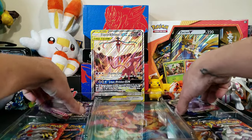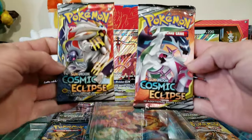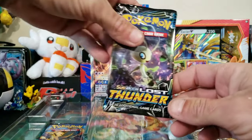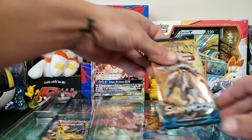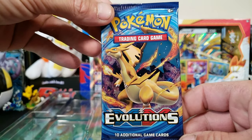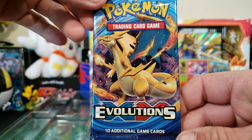As for packs, we have two Sword and Shield, two Cosmic Eclipse, Celestial Storm, one Lost Thunder, one Sun and Moon base, and of course Evolutions with that beautiful Charizard on the front. Let's get rid of this box.